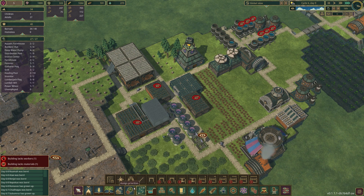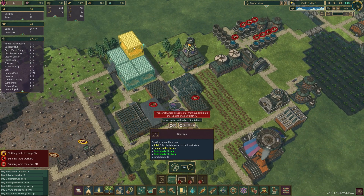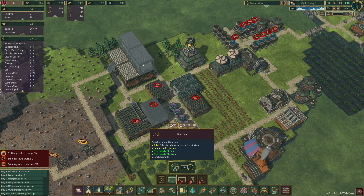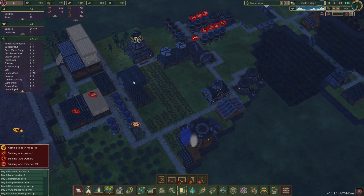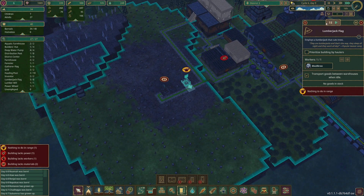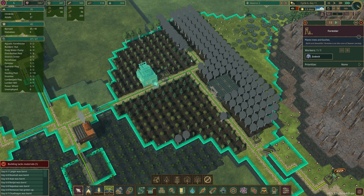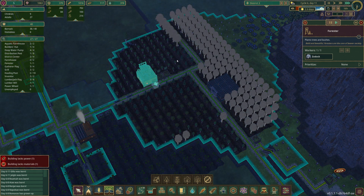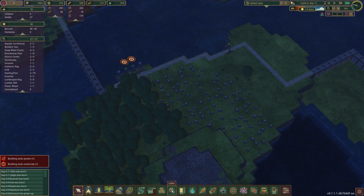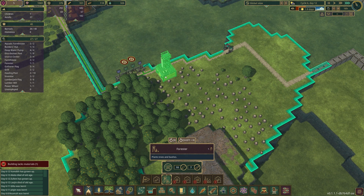We can path up that platform and build two more houses up there if need be. We already have 34 beavers and it looks like a bunch of them are children, which is great because we are definitely going to need them. I noticed our forester had such a large range and it seems like he's keeping up with the lumberjacks chopping down trees. So I'm going to expand his range and I'm thinking right here would make an awesome spot for another forester.